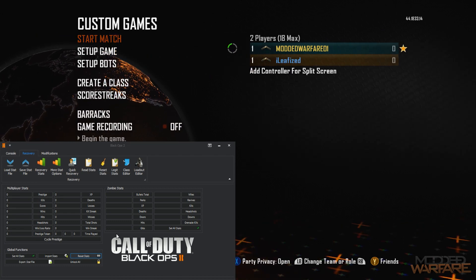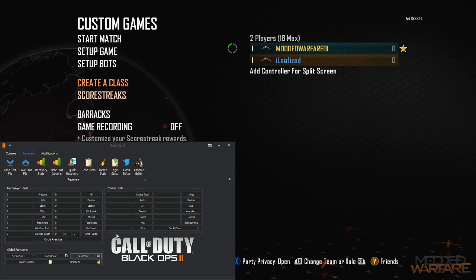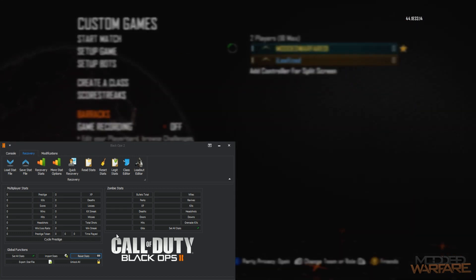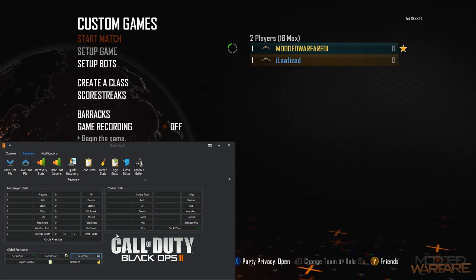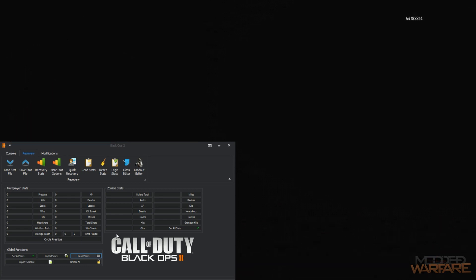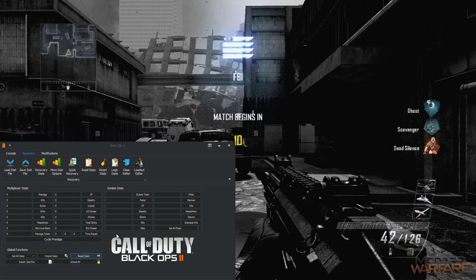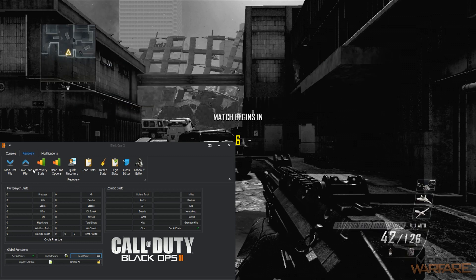What you want to do is invite whoever you want into the game - invite a bunch of people into a private match, that's how the all client stats works. If you look at my barracks you can see I have no calling cards unlocked and I'm just level 1, 0 prestige. We'll go ahead and start the match and set the stats of myself and the other client in the game.